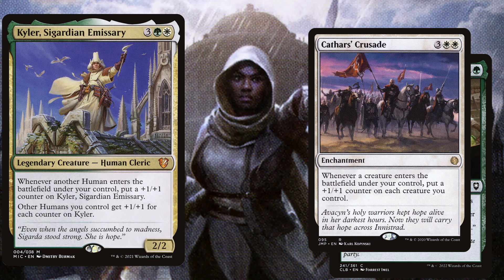We play Kadar's Crusade, a 5 mana enchantment — whenever a creature enters the battlefield under your control, put a +1/+1 counter on each creature you control. This card is extremely synergistic if multiple creatures hit the battlefield on your turn, to anthem up all of those creatures that aren't summoning sick.